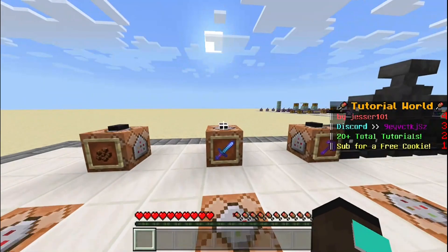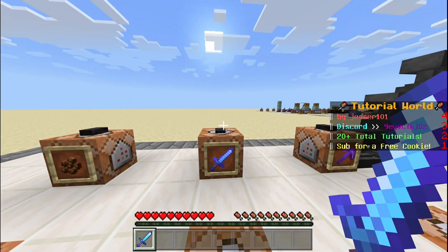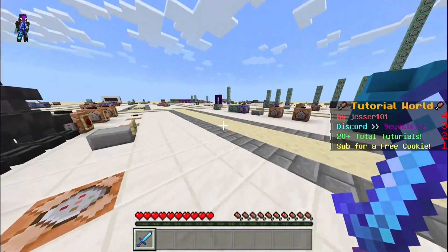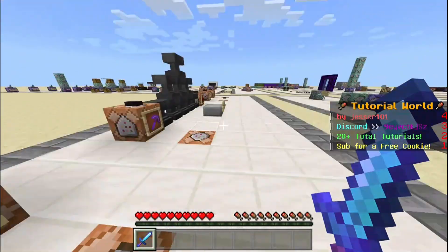And then if we use this command, we get a sword with Sharpness 5, Fire Aspect 2, Unbreaking 3, and Mending. So yeah, this is an enchanted sword.